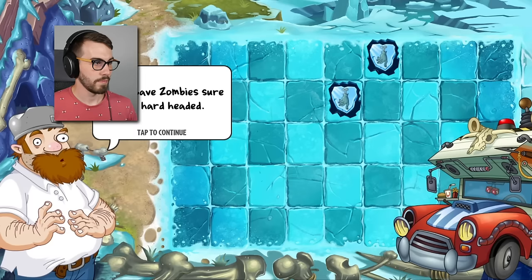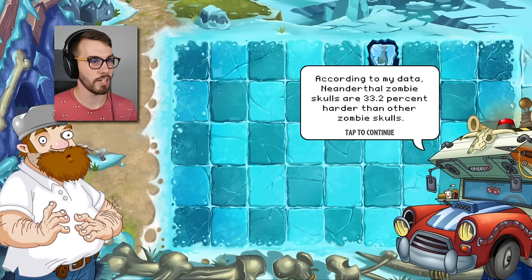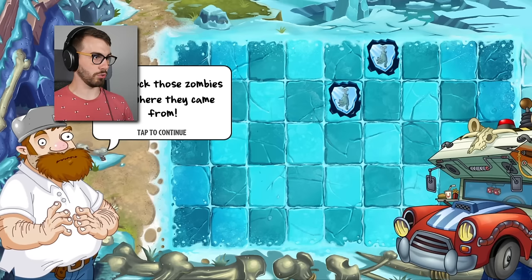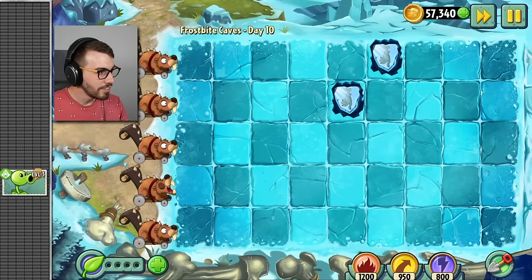I love a boosted chomper. These cave zombies sure are hard-headed — they just won't take no brains for an answer. According to my data, neanderthal zombie skulls are 33.2 percent harder than other zombie skulls. I propose we deploy Shard Guard — he has a secret up his leaves. You mean his old 'knock them dead' maneuver? It'll knock those zombies back where they came from. I guess it's not a secret anymore. Dave, you've ruined everything. Just kidding Dave, you're cool.